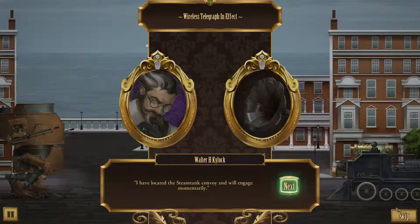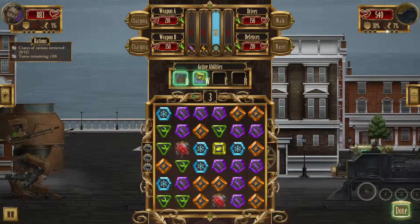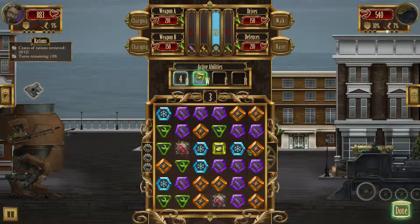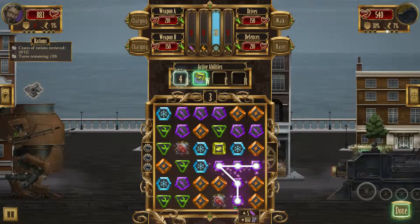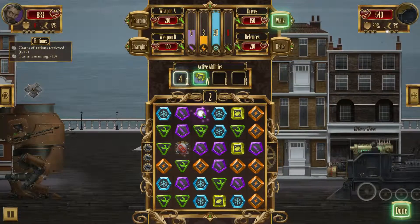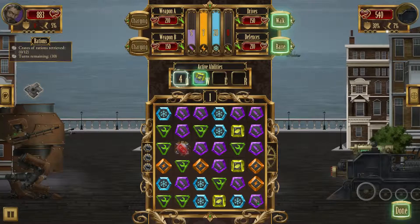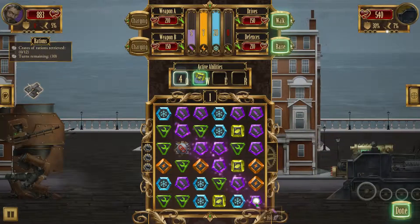Looks like we are up against a steam tank — possibly more than one. We don't actually have to defeat any of them if we don't want to. It's sort of like a pseudo-survival: basically there will be crates that'll show up on the board, and once we get twelve of them the mission is over and we've succeeded. I'll get this ammo and energy combo, and then essentially just clear off the board to make way for better matches later. The opening turn's always a little bit pointless — well, not pointless, it's good to get your shields up and stuff.